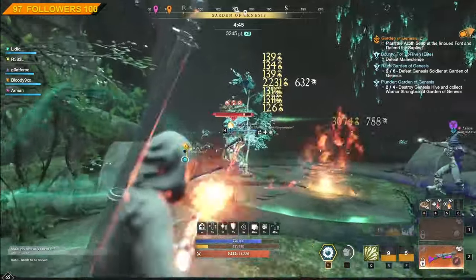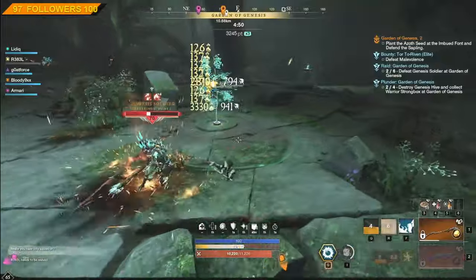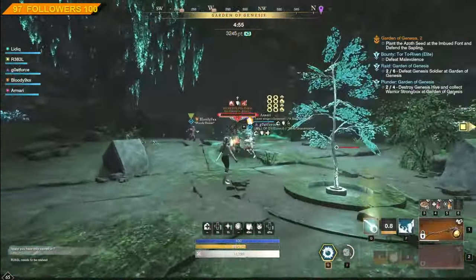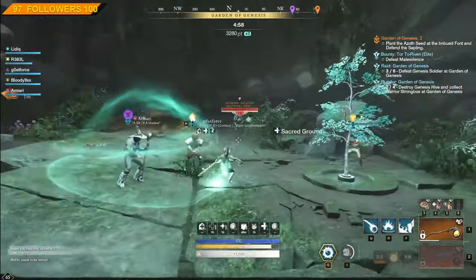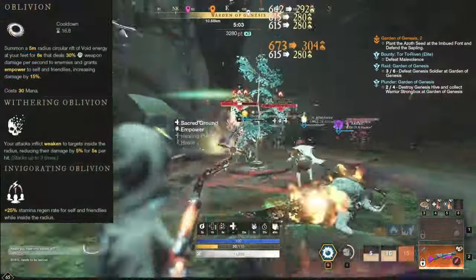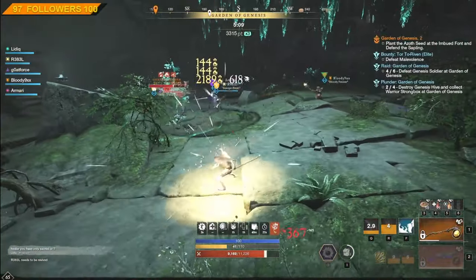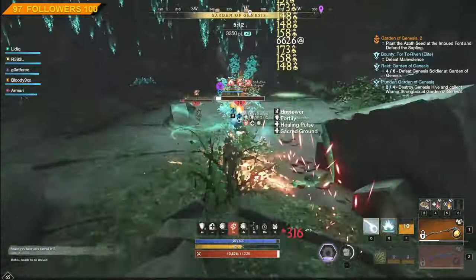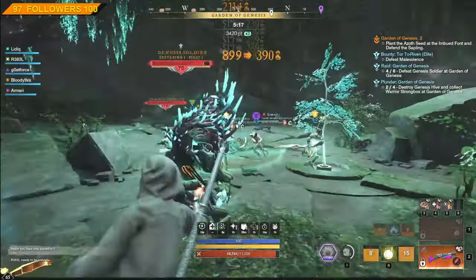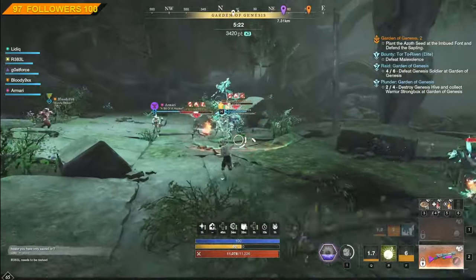On the mage side, there is one particular weapon that has all those things together and that's the Void Gauntlet. The Void Gauntlet can provide a lot of benefits to the whole party while also debuffing enemies. The main ability for that is Oblivion with its passives. However, the Void Gauntlet is usually paired with the Life Staff and healers use it in dungeon runs. Since the buffs and debuffs don't overlap, it's not worth going for a second Void Gauntlet, so it's essentially reserved for healers.